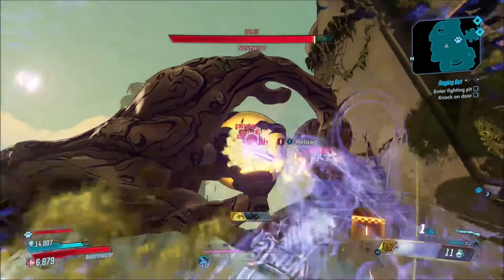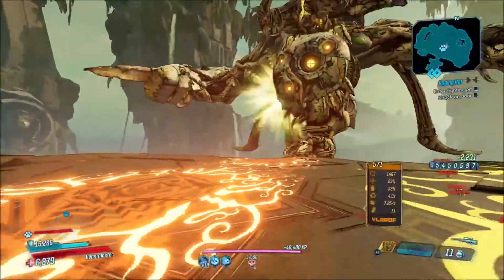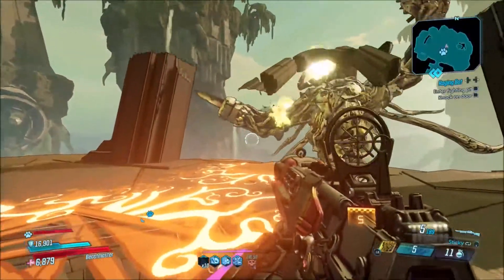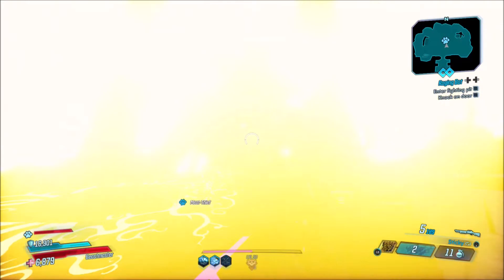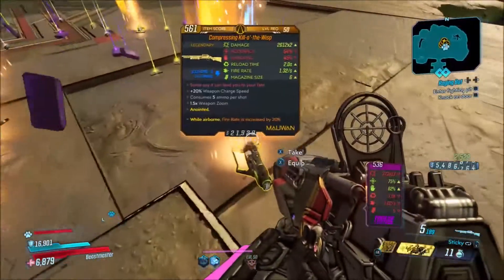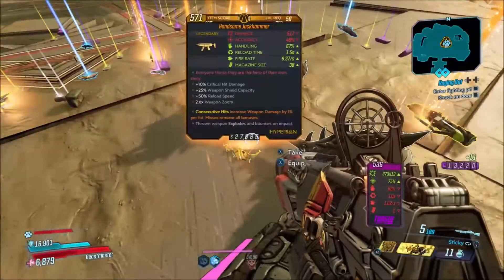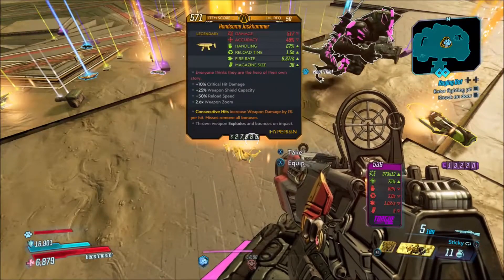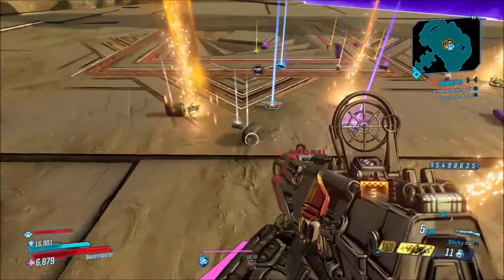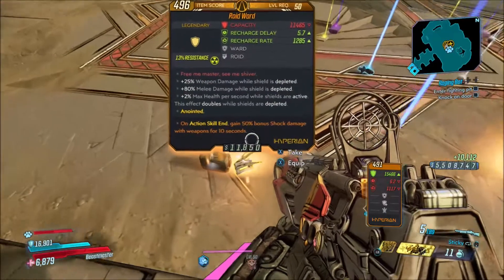In order to get this shield, we're going to be killing Grave Ward. I didn't really see a need to show you where Grave Ward is because pretty much everybody knows at this point. This shield is also not a world drop — you can only get it from Grave Ward. He's located in the Floating Tomb. You get to a certain part in the story, complete his mission, and then he becomes farmable. He's one of the easiest bosses to farm in the game — his crit spots are really big and easy to hit.